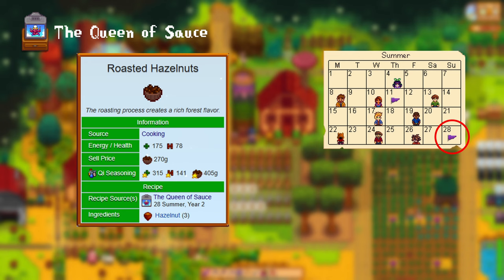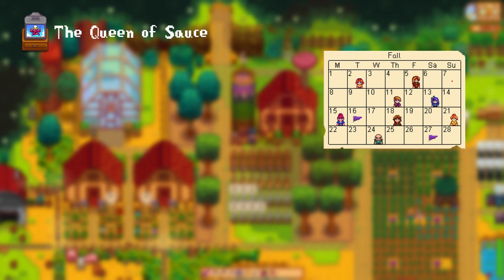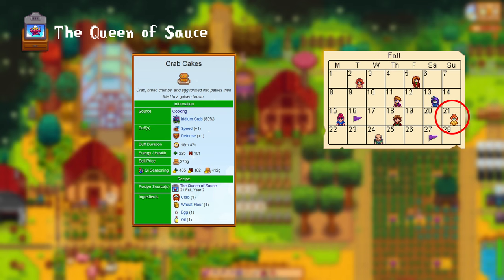Day 7 of Fall, Year 2: fruit salad. The fruit salad recipe requires 1 blueberry, 1 melon, and 1 apricot. 14th of Fall, Year 2: blackberry cobbler. For this you need 2 blackberries, 1 sugar, and 1 wheat flour. 21st of Fall, Year 2: crab cakes. For the crab cakes you need 1 crab, 1 wheat flour, 1 egg, and 1 oil.